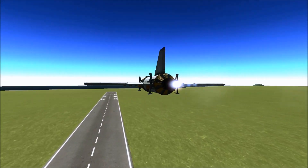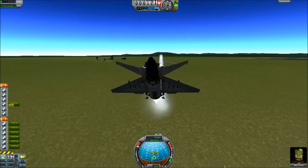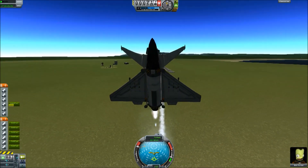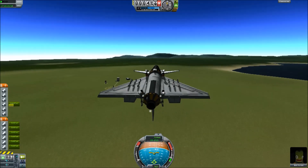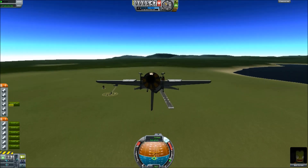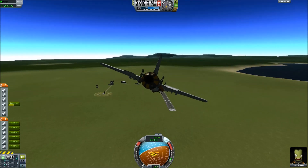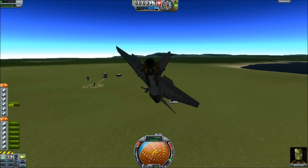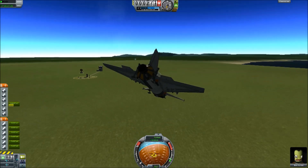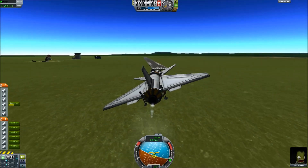I'm going to try and land it, because the problem with these cannons over the missiles is that it does leave a lot of dead weight on the ship — the empty separatron cases. So I just want to see if it can still fly and land. It's a bit twitchy, not nearly as nice to fly as it was in the last testing video you saw, but it's still flying. It's still up there despite the extra weight.